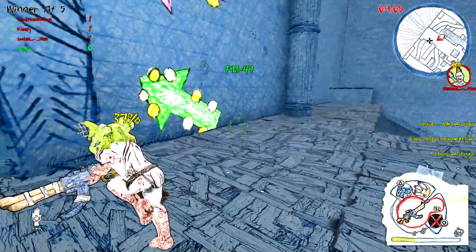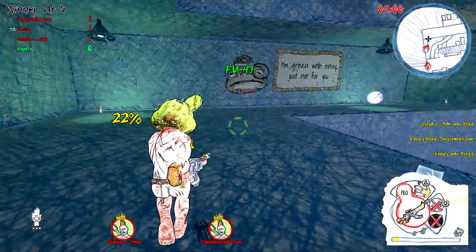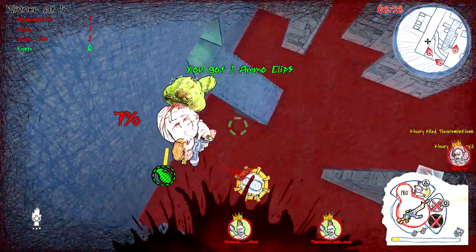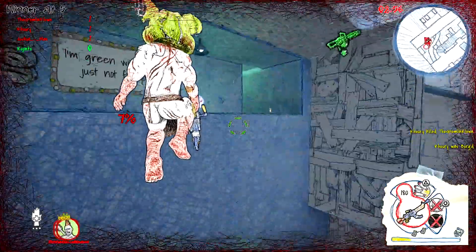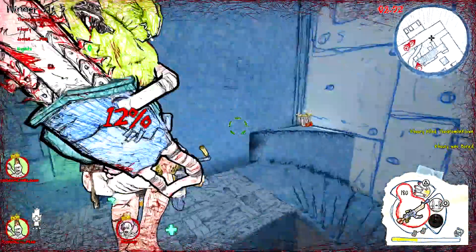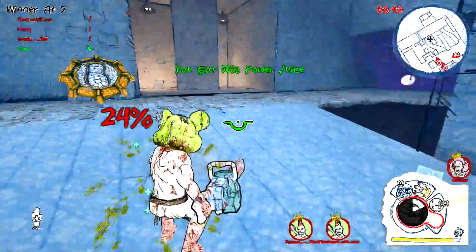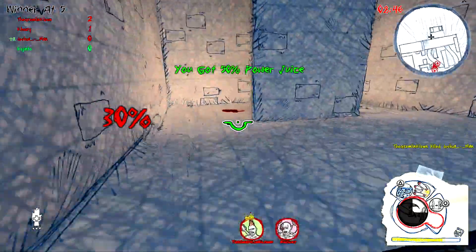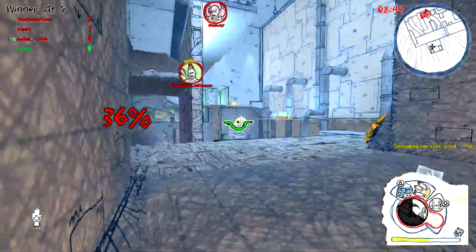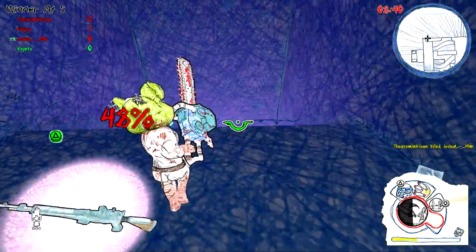There I go missing another chainsaw — I did not have a lot of luck with aiming chainsaws this match. If you look at the bottom right-hand corner of the screen, you'll see a little yellow bar that recharges — that's basically my stamina bar. My invisibility power works off of that same stamina bar. Luckily I picked up something that recharged it, so I can be invisible again and hide.